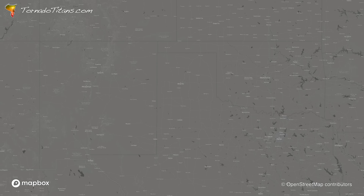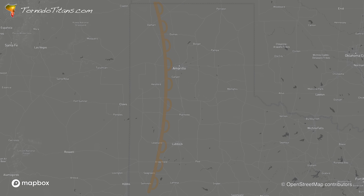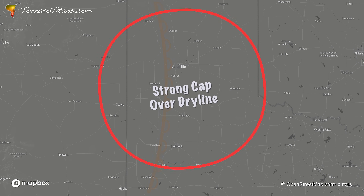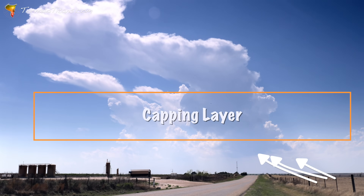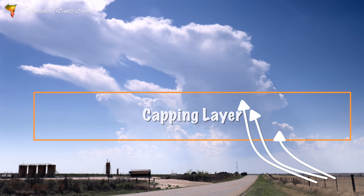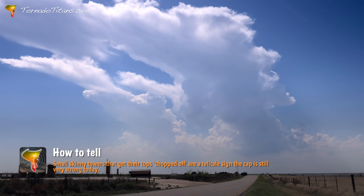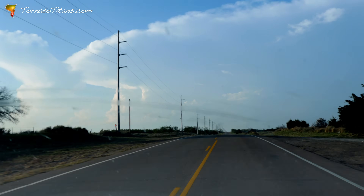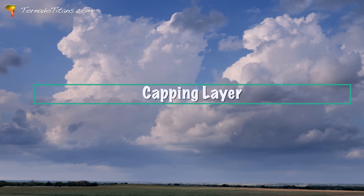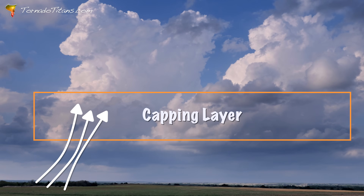The cap is still holding strong, acting as a stubborn lid on the atmosphere's potential. Just a few thousand feet above the surface sits a layer of dry, warm air. This invisible barrier suppresses the ability of warm rising air in storm updrafts to break through and continue climbing into cooler layers above. The result: storm formation is stopped before it starts. This small but powerful layer limits the instability in the atmosphere, but it's not permanent. There are two main ways the cap can break: either an upper-level system moves in and cools and lifts the cap from above, or surface heating and lift becomes so intense that they punch right through it.